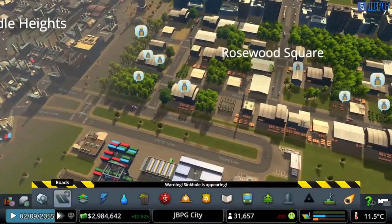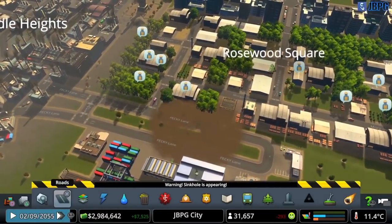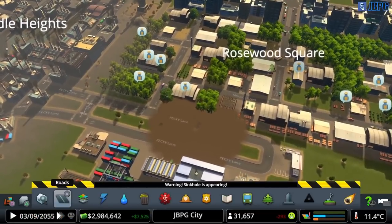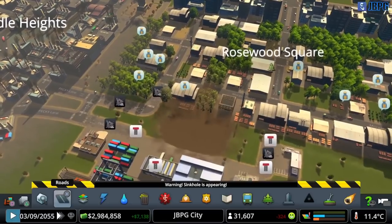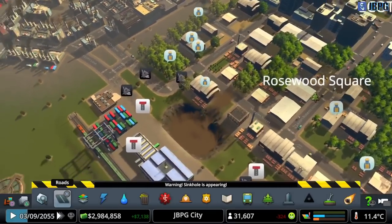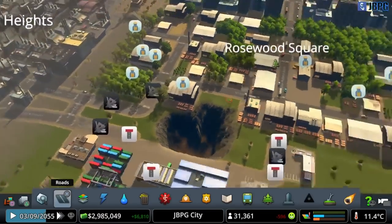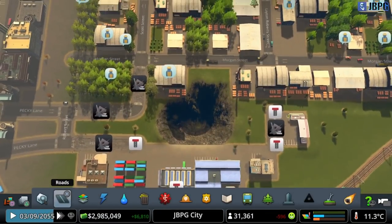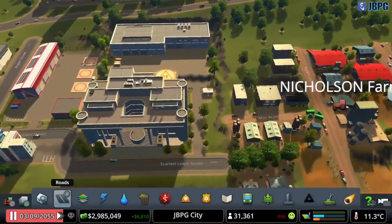Let's find out where this sinkhole is going to hit us - this could be bad. Oh god, it's going to hit right in Pecky Lane - oh sorry Martin! Your lovely freight business is ruined. Somewhere in the city, stay out of harm's way and contact authorities with any information. Wow, that's a big sinkhole right there.